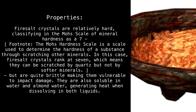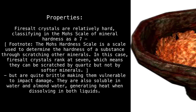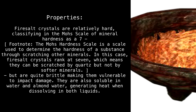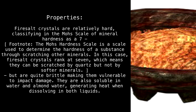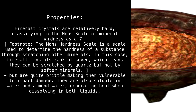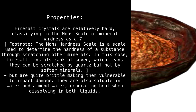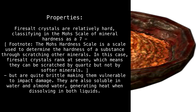Properties. Firesalt crystals are relatively hard, classifying on the Mohs scale of mineral hardness as a 7. The Mohs hardness scale is used to determine the hardness of a substance through scratching other minerals — firesalt crystals rank at 7, meaning they can be scratched by quartz but not by softer materials. However, they are quite brittle, making them vulnerable to impact damage.